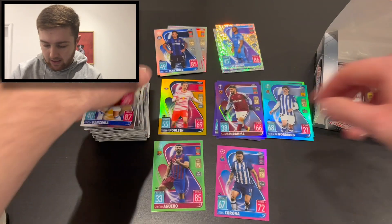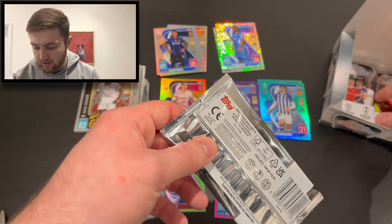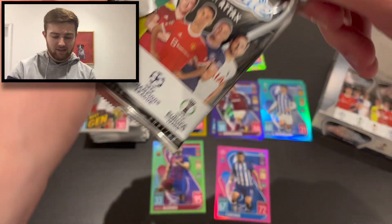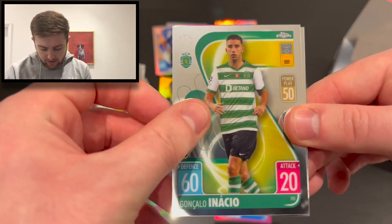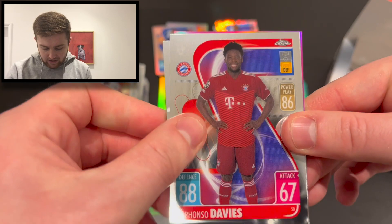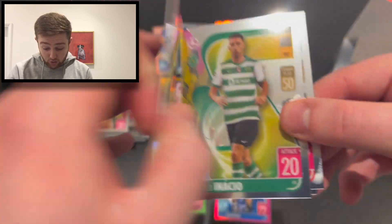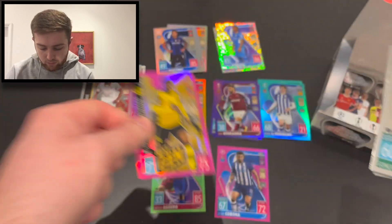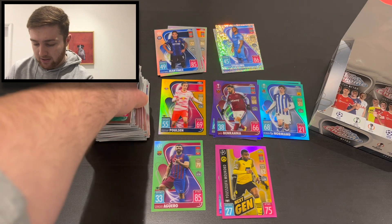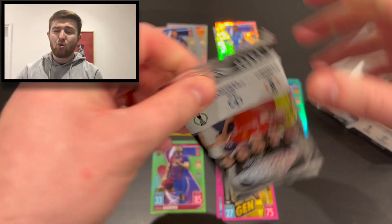Three packs to go — can we hit anything amazing? We've got Inácio for Sporting, Alphonso Davies for Bayern, Mason Greenwood for Man United, and another pink — a 199 Mukoko for Borussia Dortmund numbered 48 of 199. That is a decent little pull!